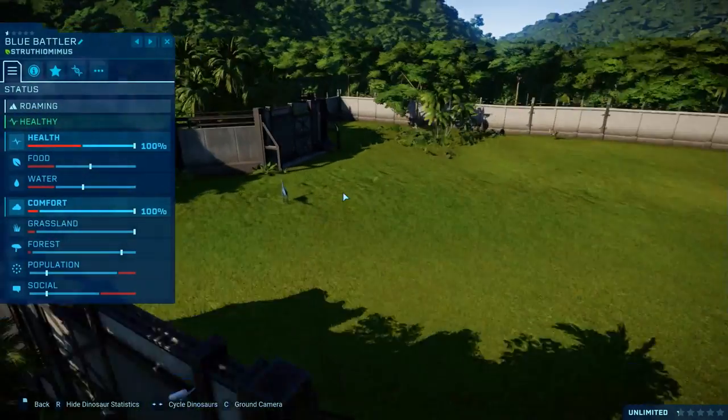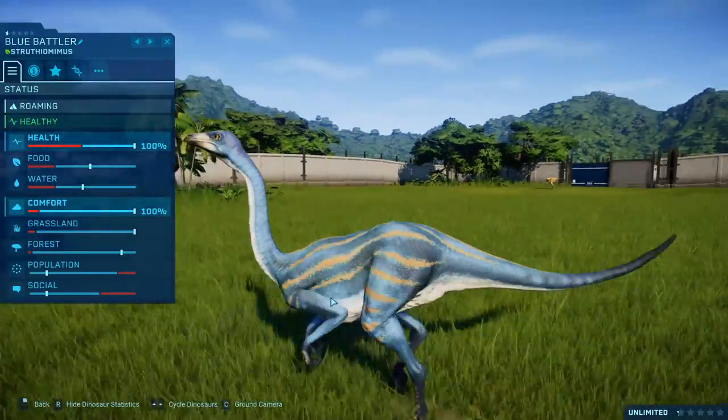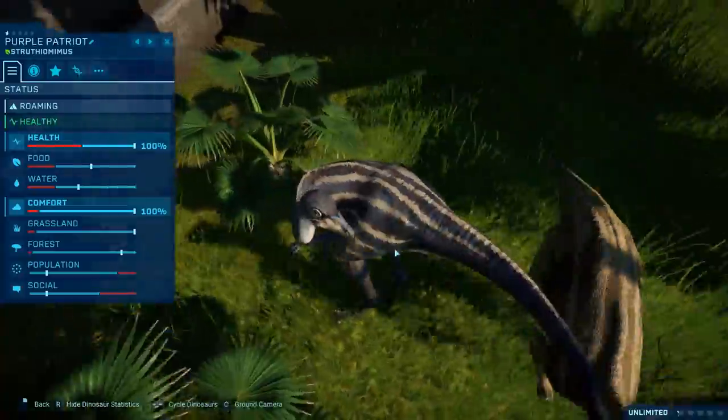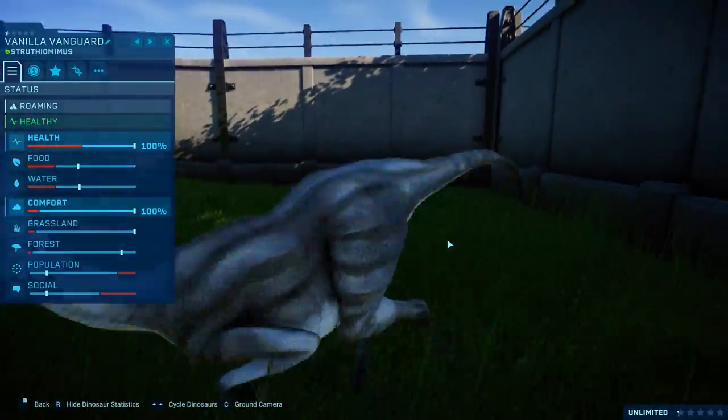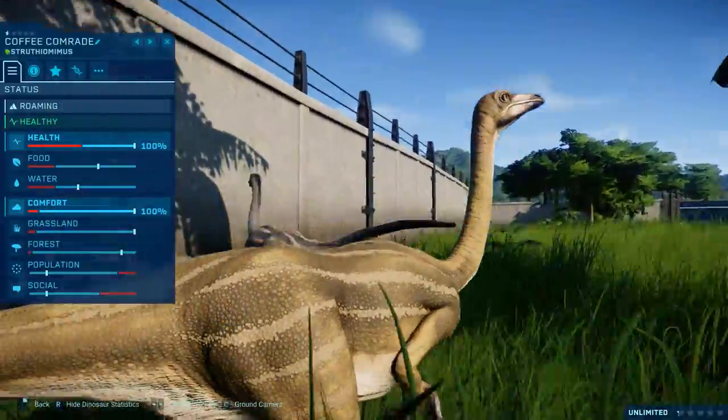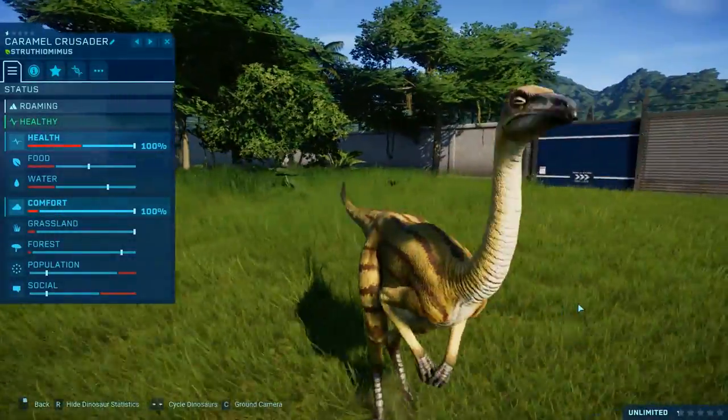So our five competitors: it's Blue Battler — my number one choice, because I like blue. Blue Battler, Purple Patriot, Vanilla Vanguard, Coffee Comrade — get a good look at Coffee Comrade — and Caramel Crusader.